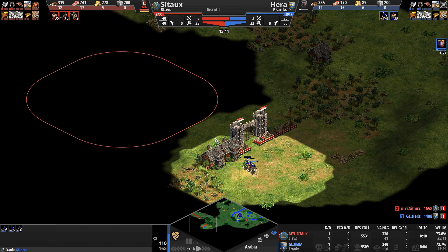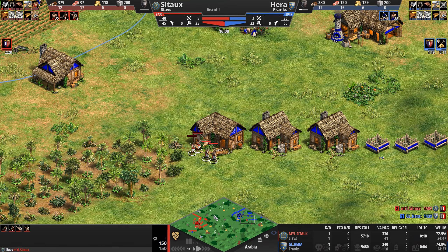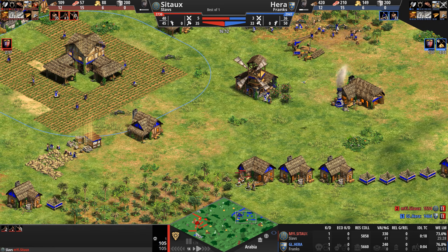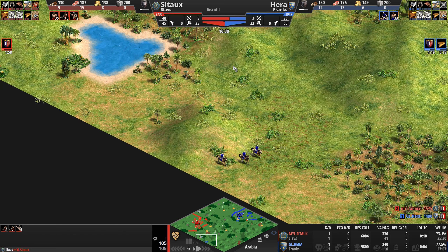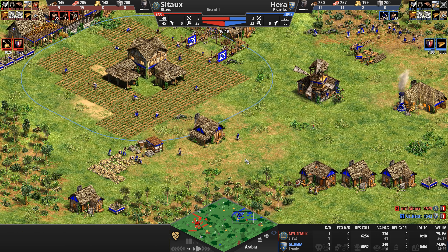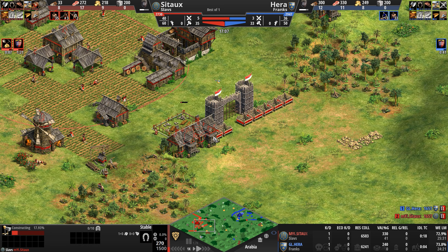Sito has a beautifully located internal military-industrial complex, revealing nothing to Hera about what he's about to build. A house comes under attack — Hera has a few villagers there but two archers keep them cautious. Neither player has military upgrades yet, though right on cue Hera gets fletching. Hera hits castle age about 40 seconds ahead of his opponent. Sito is two villagers ahead but has racked up 14 seconds more of town center idle time. Both players have around eight villagers on gold.